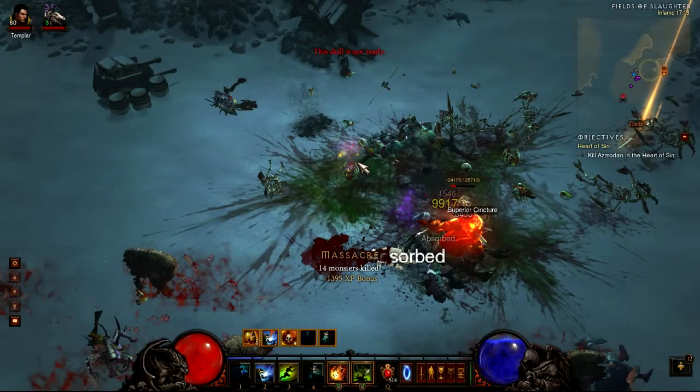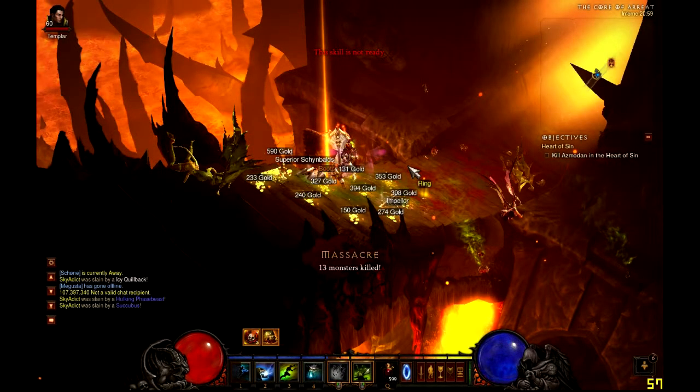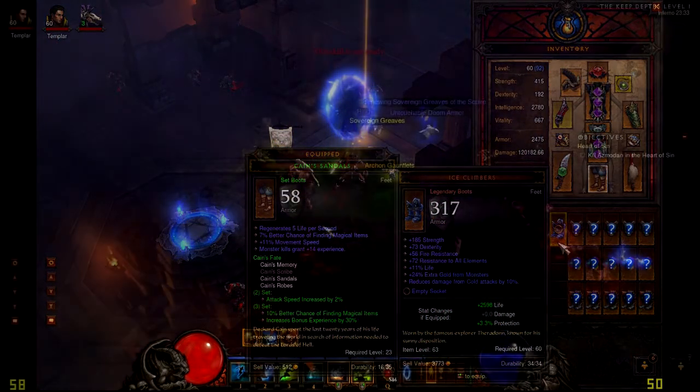I got some decent rings in there worth some money. And the first Ice Climbers I ever got — I sold them for like 22 mil. They sold pretty fast, so I'm pretty happy with that. They didn't have movement speed, but they were pretty decent. Cool boots, I gotta admit. They're pretty awesome.